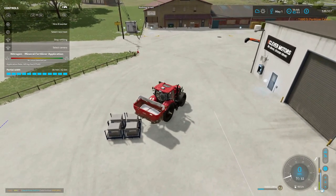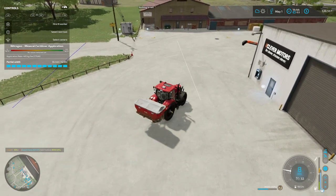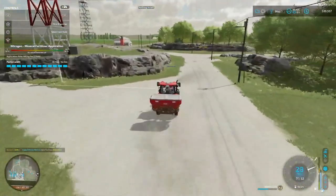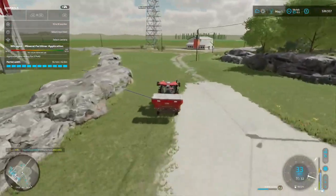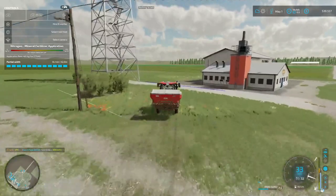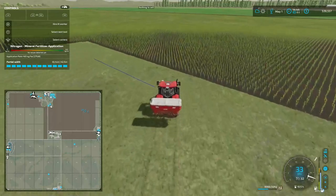It should hold it all hopefully and should use it all. There we go — 8,000 liters. I'm going to go over here and start in the cotton and work our way down and around. They're going to shoot straight across — it's not going to hurt it. We'll see where we're at as soon as we get into the field. Corn is starting to look real good.